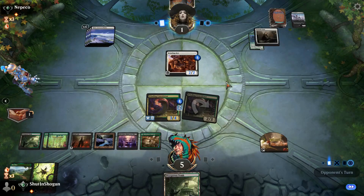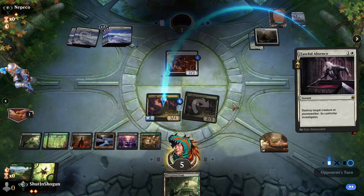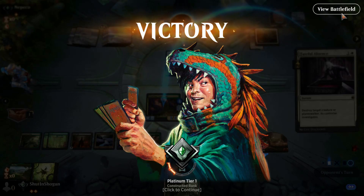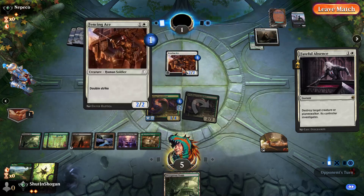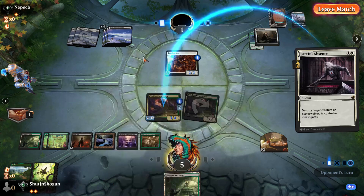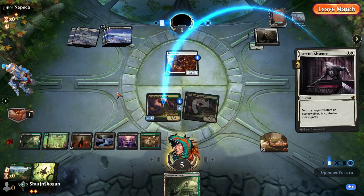When he kills it, I would've just made a mass Orc because a creature died — that would mean that even if he kept the Fencing Ace back, I would have had two attackers to get through and get the win that way. But we take those.